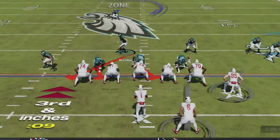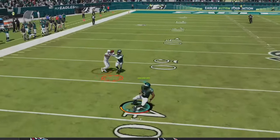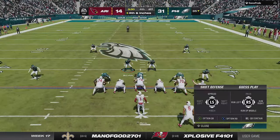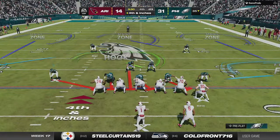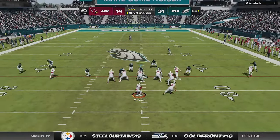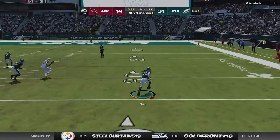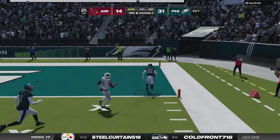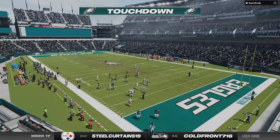I go back to our RPO defense in cover 1 man and hard flat both sides of the field, before almost getting another pick 6 on the curl route. On 4th and short, I call the overload 3 press defense one more time since it shut down the run the first time I used it — and it can also get pressure. My 98-speed cornerback Keely Ringo drops down for my 3rd pick 6 of the game, essentially ending this game with defense, as I really didn't score much on offense at all.